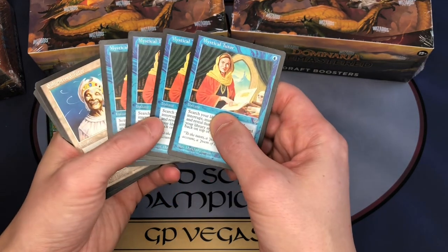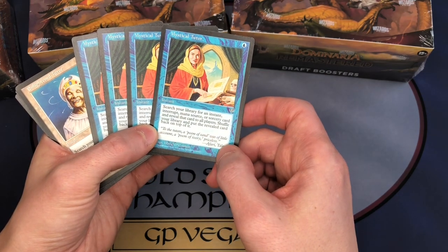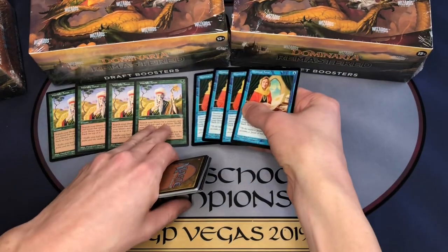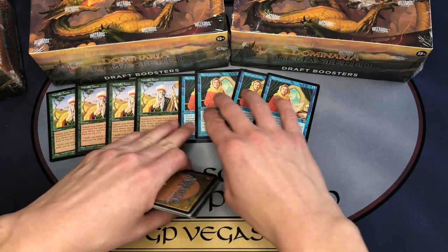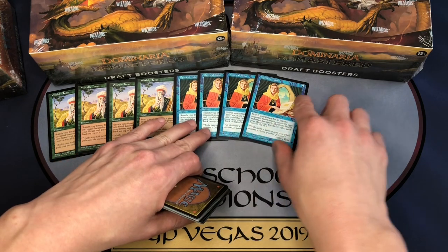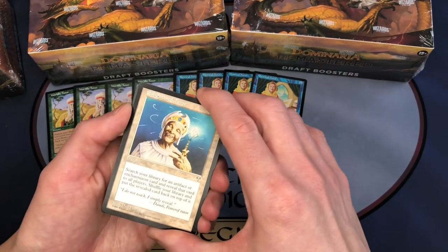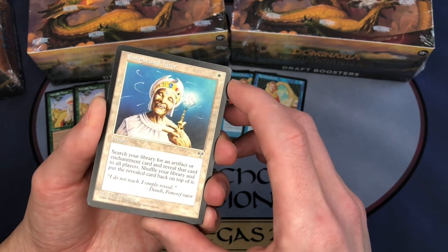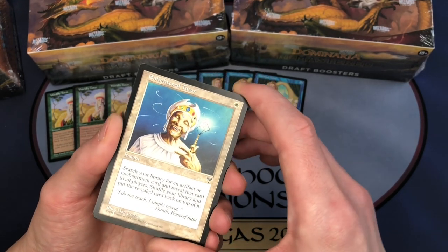The next tutor is Mystical Tutor, also from Mirage. For one blue, it lets you search your library for an instant, interrupt, mana source, or sorcery card, reveal it to all players, shuffle your library, and put the revealed card back on top. That's probably one of my favorite cards to play in blue decks. It was also included in Dominaria Remastered. Then there's Enlightened Tutor by Dan Frazier — a card I didn't have many copies of previously, but I knew I needed a playset.